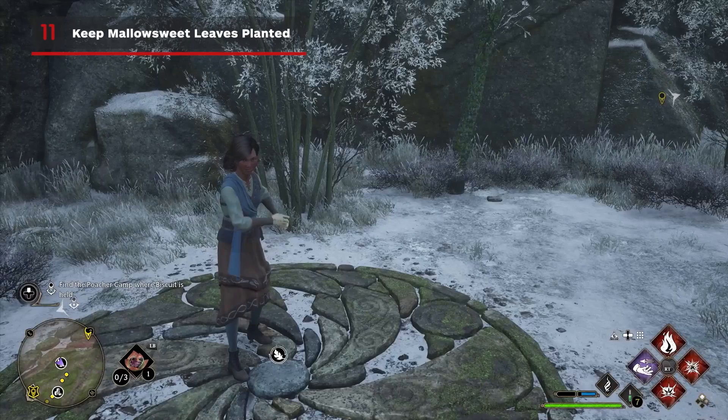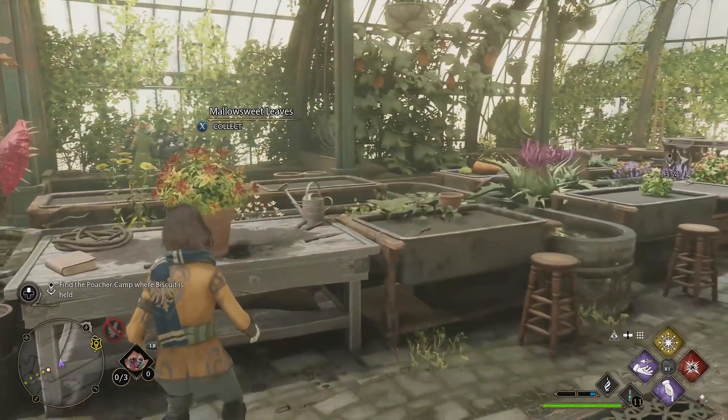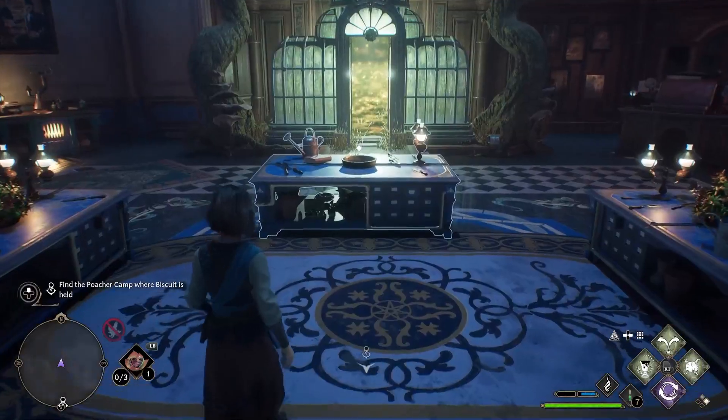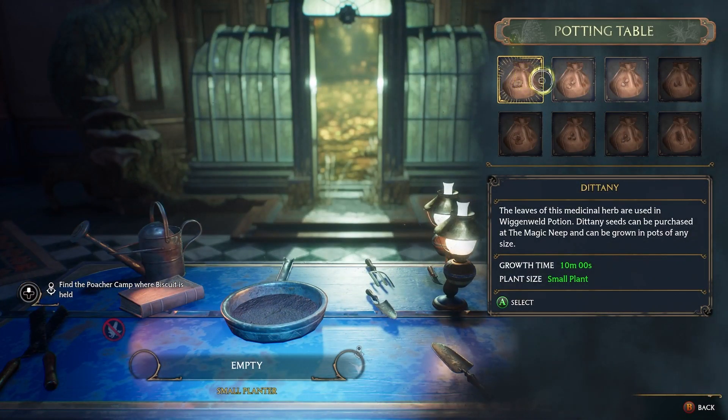To activate the Trials of Merlin, marked by a leaf symbol on your map, you need Mallowsweet leaves. Thankfully, you can plant these in Herbology class or even the Room of Requirement. So plant them in your pots, then fast travel back to them when needed.